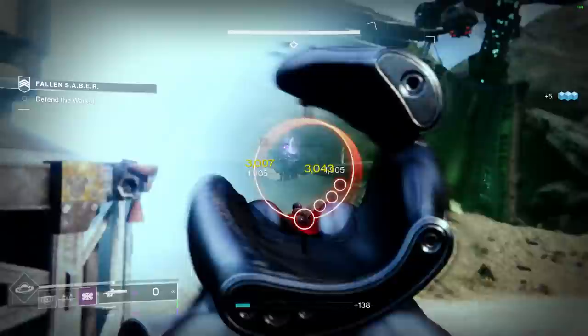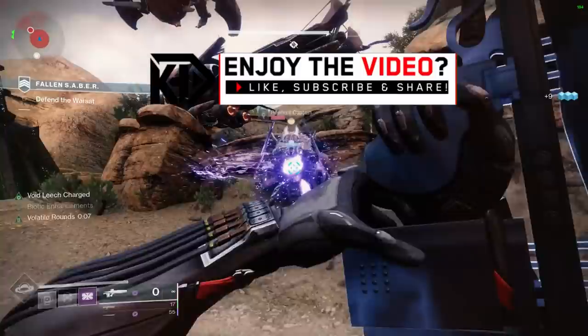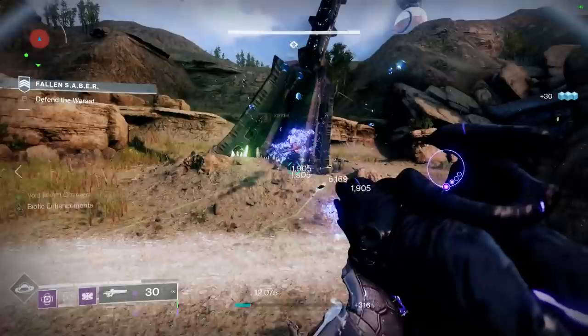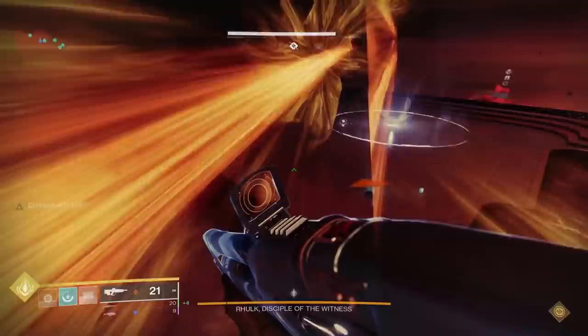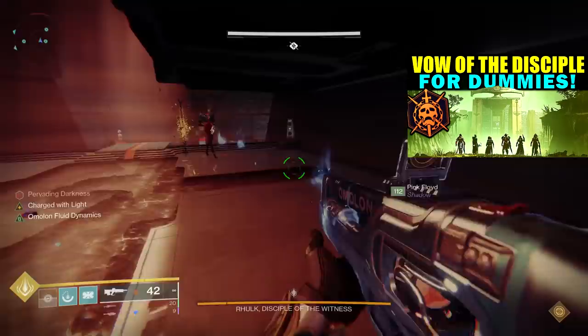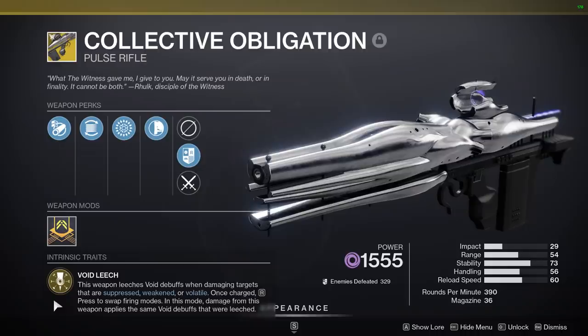Today we are taking a closer look at the brand new Collective Obligation exotic pulse rifle — the new raid exotic for the Vow of the Disciple raid added to Destiny 2 with the Witch Queen expansion. It's a random, very low drop similar to other raid exotics like the Vex Mythclash, so you might get it first try or it might take you 50 tries. You'll need to beat the raid. I have a complete Vow of the Disciple raid guide linked above covering every mechanic.